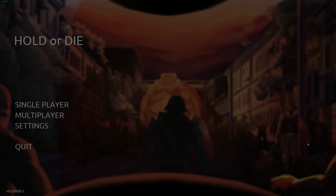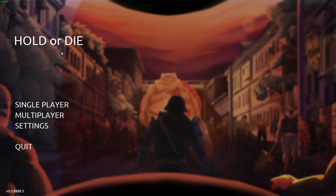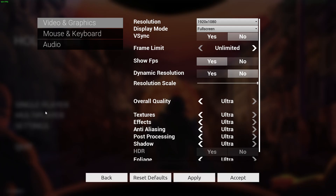All right, guys, welcome back. So this is what we get when we launch the game — Hold or Die. We see we're running at 120 FPS up here. We have single-player and multiplayer. We don't have anybody to co-op with, so we're going to take a look at the settings here.